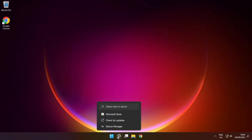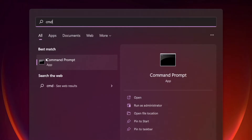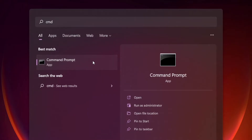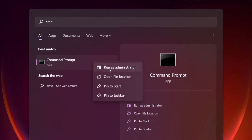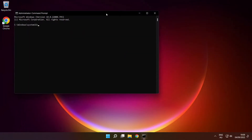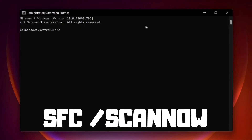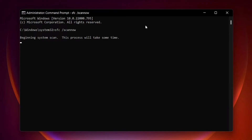Click search bar and type cmd. Right click command prompt and click run as administrator. Type SFC /scannow. Press enter. Wait for the SFC scan to complete.